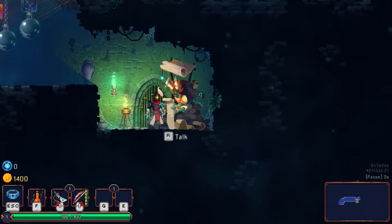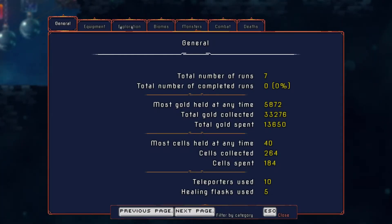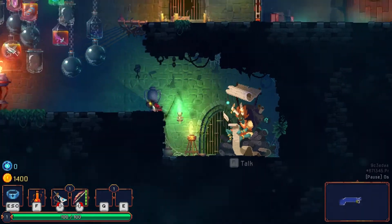This guy down here appeared recently, and apparently what he does is he keeps the records of all the stuff that you've done. I can't figure out how to go to the next page, but there's probably some sort of button I don't know about. It tells us here that we've done seven runs. We haven't completed any, obviously. I've acquired a bunch of gold and spent it, spent a bunch of cells, and used teleporters and healing flasks.